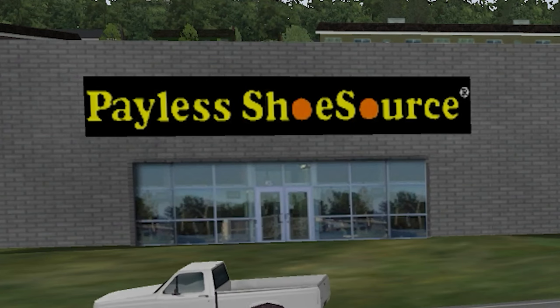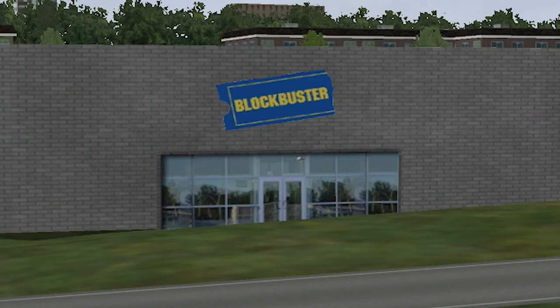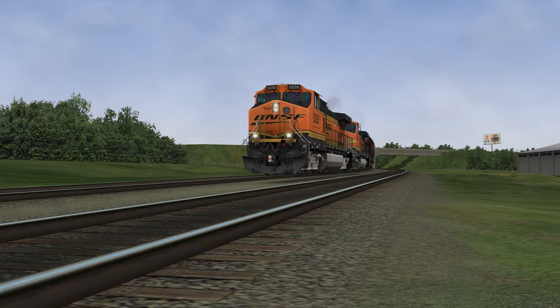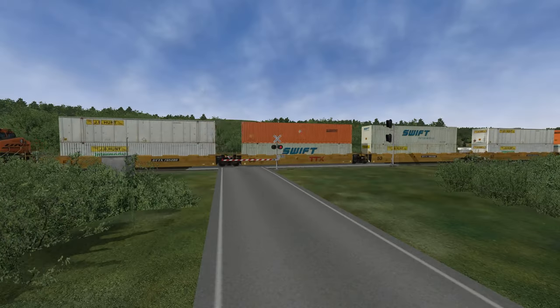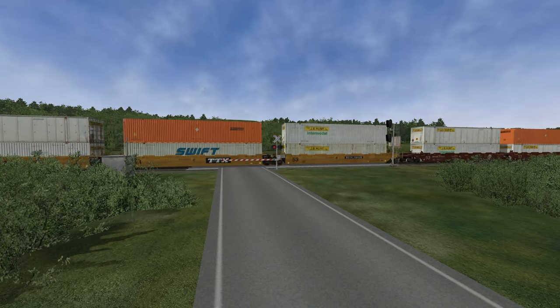This game has Payless Shoes? And Old Navy? And Blockbuster? There were also positives — the locomotives look pretty good, along with the fact that the containers and trailers actually have real companies on them like J.B. Hunt and Swift, which is a nice touch.